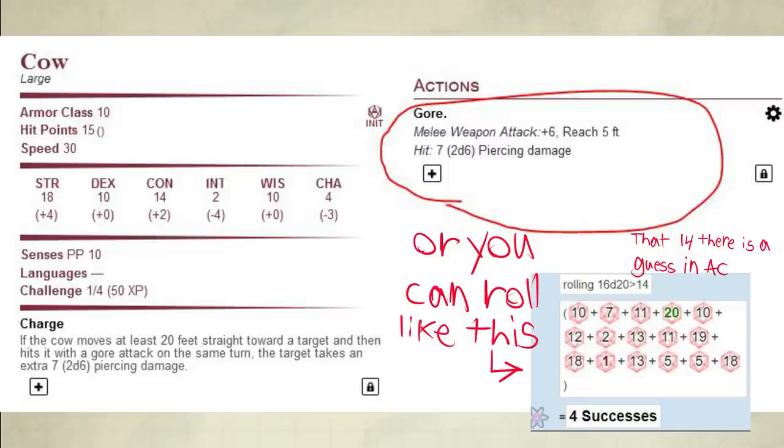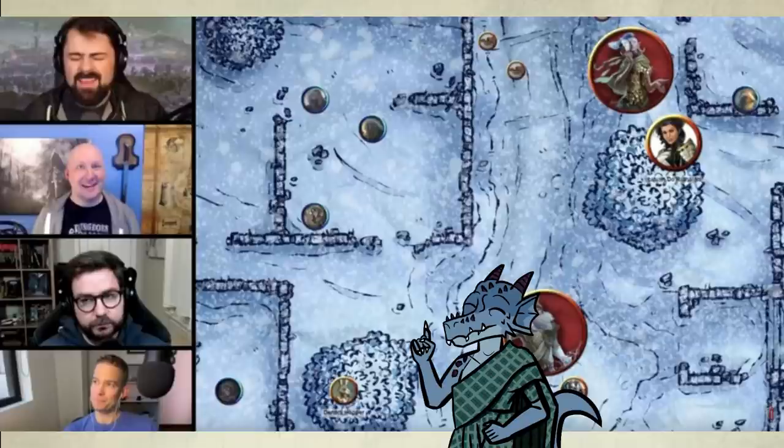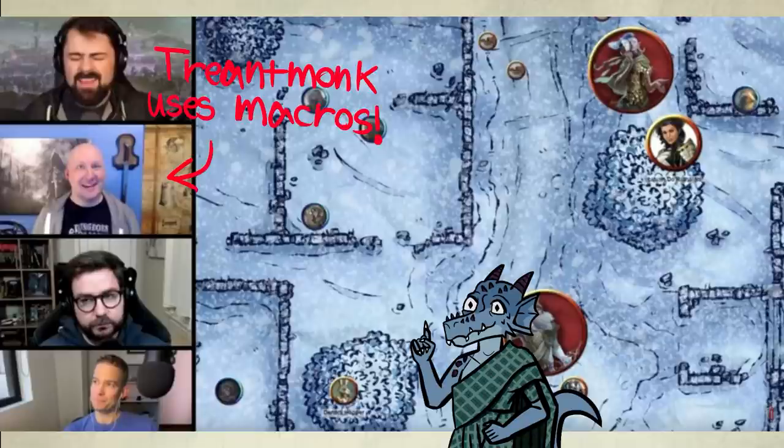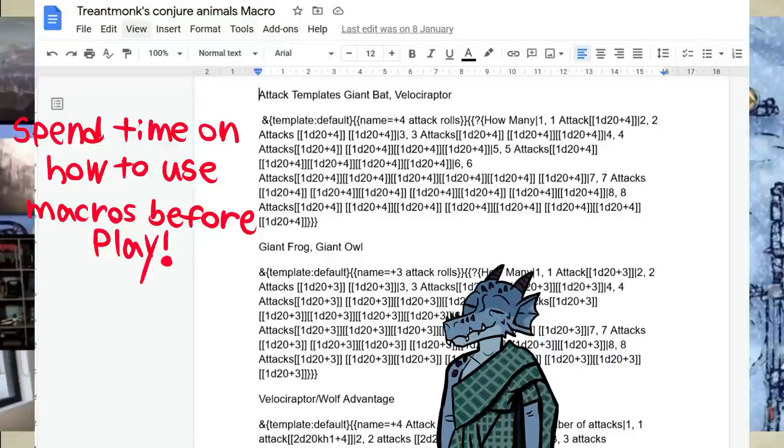This is probably where people struggle the most. The alternative to go even quicker is to go with average damage of the creature. So the cows, for example — both charge and gore does 7 damage on average. If 5 cows hit with charge, that's 70 damage. All you did was roll to attack and read the average damage. Easy. You can make the attacks even quicker using macros. Trentmonk uses macros — he was playing a game with the Dungeon Dudes using this spell and conjured 16 velociraptors, and his turn went quick. No one complained. I asked him if he could share his macros, and he did. The video where he uses this spell effectively time-wise, and a link to his macros, is down below. You can pretty much snag them for yourself. They might not be perfect, but they should be good enough.